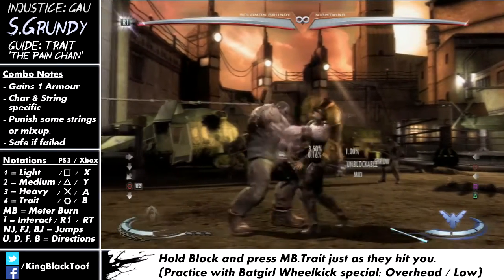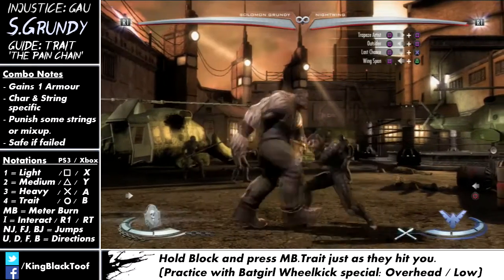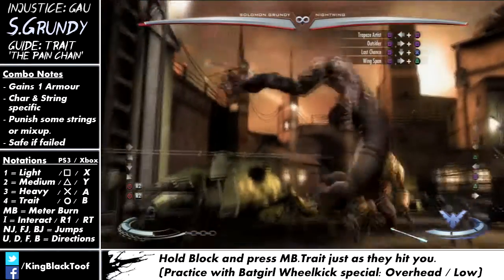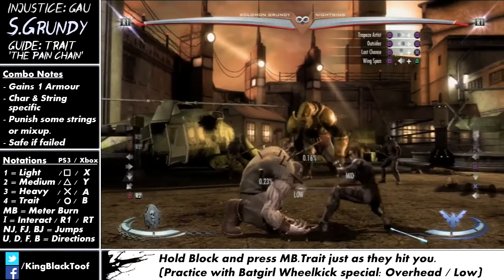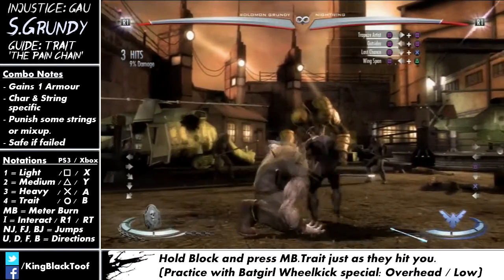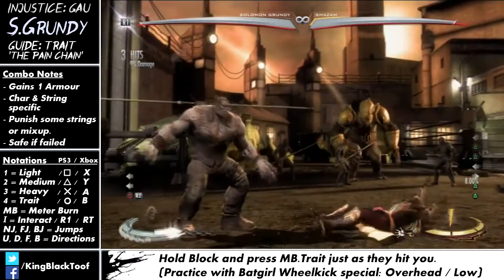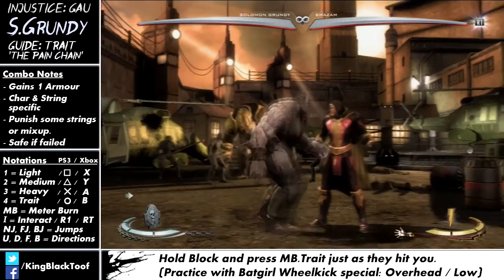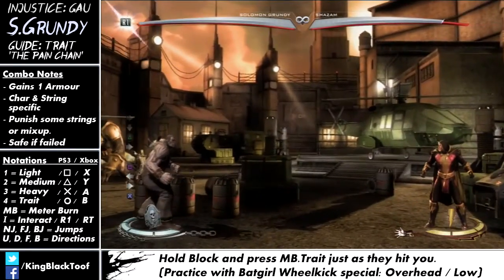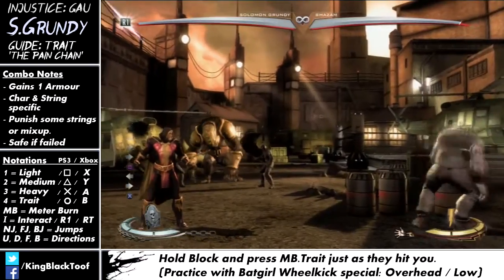Another high-low mix-up you can punish is Nightwing in staff mode — he does the overhead or the low off a normal attack. The overhead is punishable but the low attack is not, so you can't meter burn through the low attack. What you do is always block low — if he does the low, nothing comes out; if he does the high, the meter burn trait will come out and punish him for it. It kind of nullifies the overhead-low mix-up and it's really quite useful. But again, be careful of some special moves and target combos which may not be throwable or have two really quick hitting moves — you should be blocking anyway, so it shouldn't be a problem.